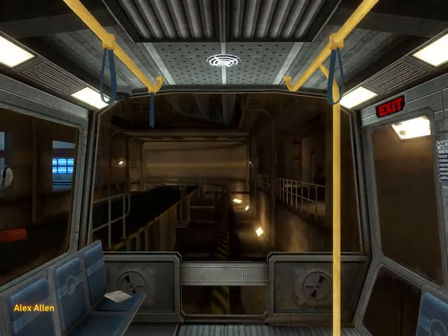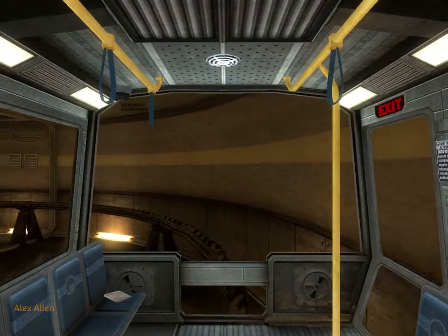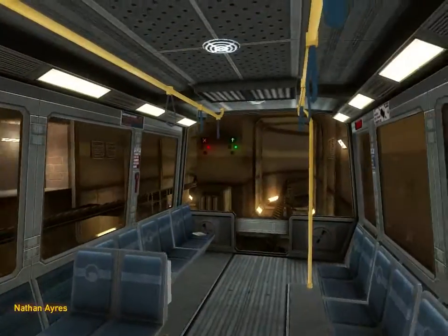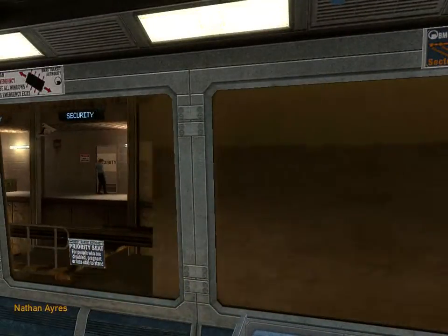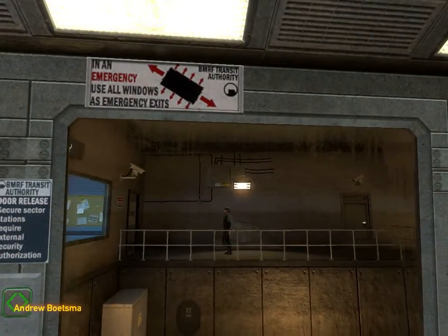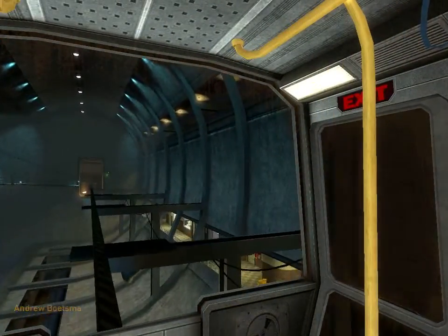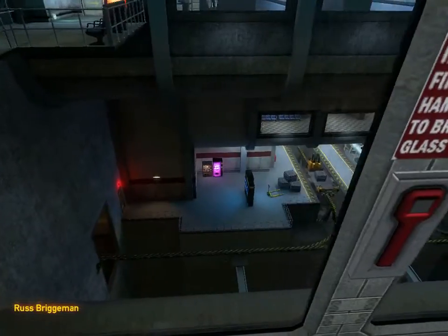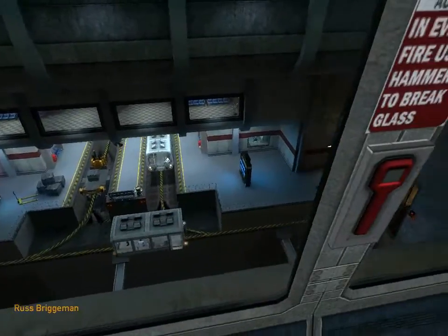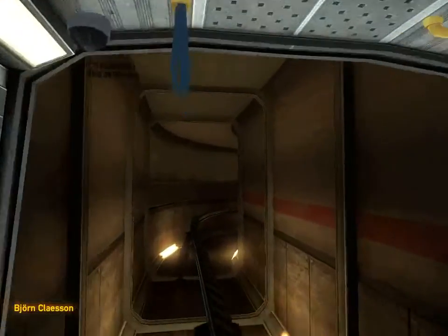Good morning and welcome to the Black Mesa Transit System. This automated train is provided for the security and convenience of the Black Mesa Research Facility Personnel. The time is 8:47 AM. Current topside temperature is 93 degrees with an estimated high of 105. The Black Mesa compound is maintained at a pleasant 68 degrees at all times.